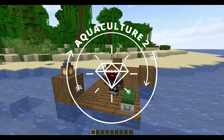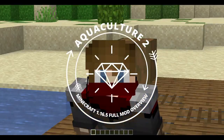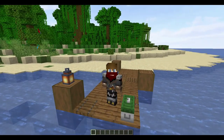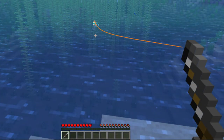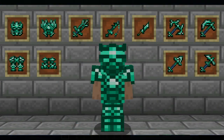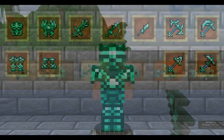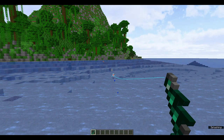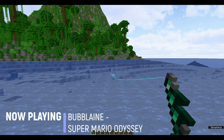Do you ever think that fishing in Minecraft has been left untreated and as a result has become useless and boring? Well, good thing Aquaculture 2 exists, because this mod for Minecraft Java 1.16.5 adds over 30 new biome-specific fish, as well as a whole new range of armor and tools, and a bunch of little other things that you can find while fishing in your oceans, rivers, and other watery places.